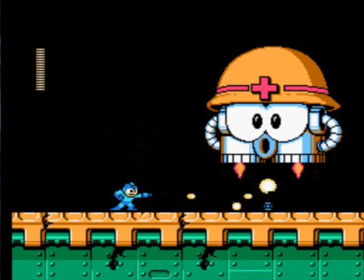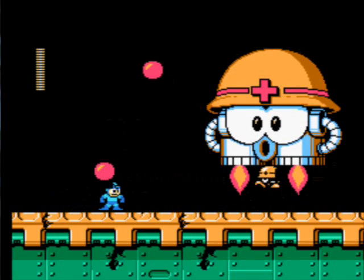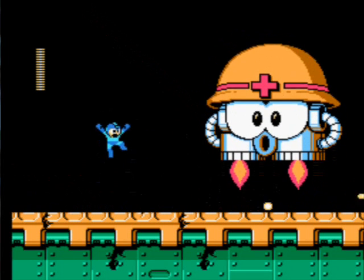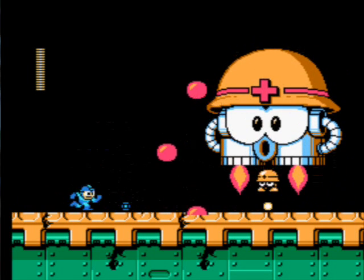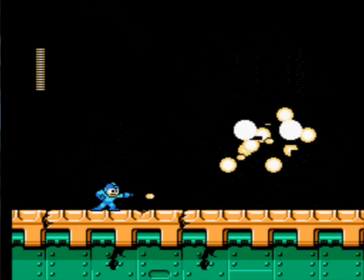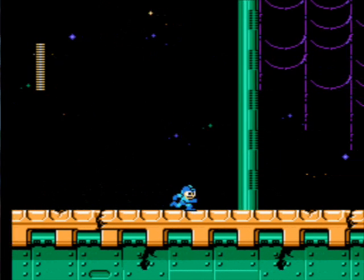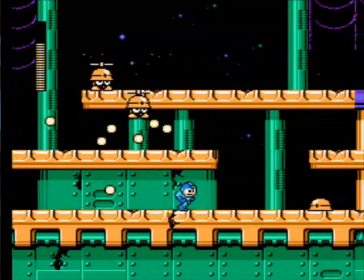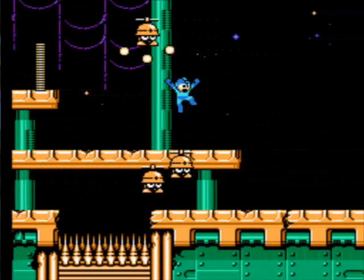I can't jump high enough to get the plus symbol on his head, because that's what you have to shoot to damage him — the plus symbol on his head. He isn't lowering himself down enough for me to shoot him. Come on, there we go. You can get him very quickly on the first take — the first time you encounter him, you can get him down to really low health.